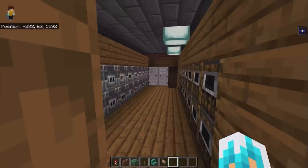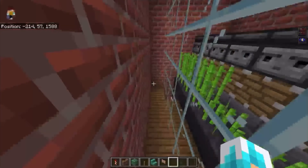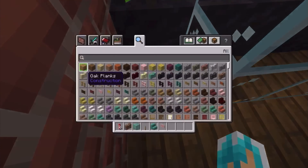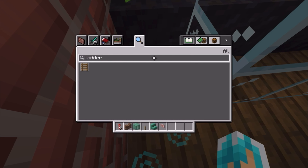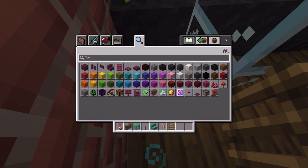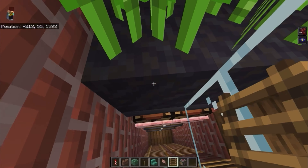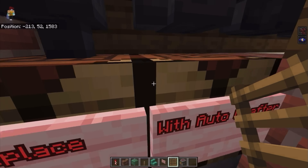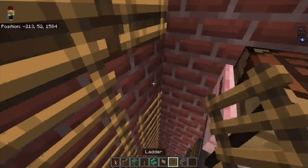I hope nobody got to this first because I really want to do this. I need to grab two things: ladders and then a Crafter. I guess this doesn't really need to be there.